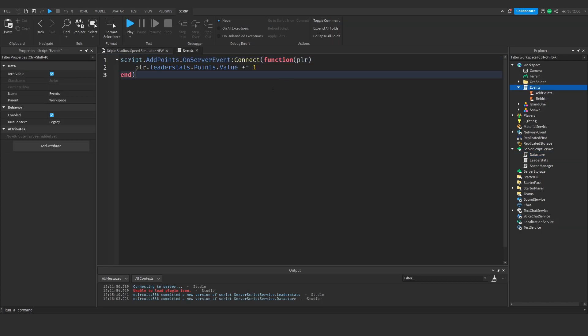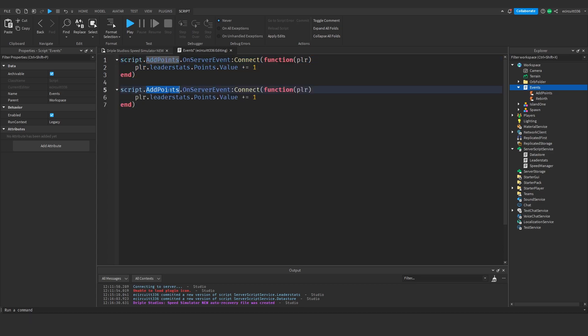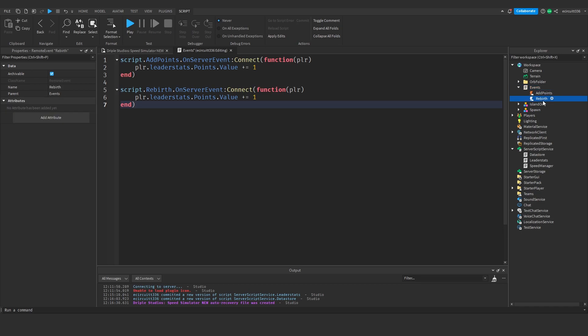Next we need to open our event script and add the rebirth event. Let's copy the 'script.addPoints.onServerEvent' function, drop down, paste it in, and rename 'addPoints' to 'rebirth' — because that is the name of our rebirth remote event. Inside, rather than 'player.leaderstats.points.value', we want 'player.leaderstats.rebirths.value' to increment by one.